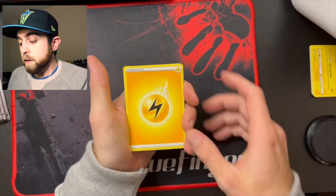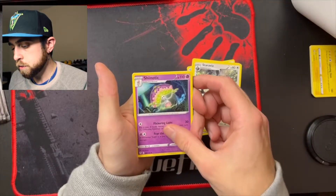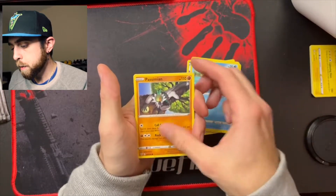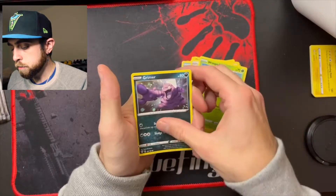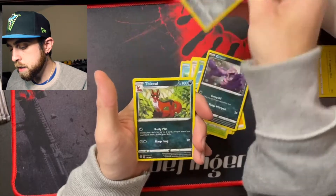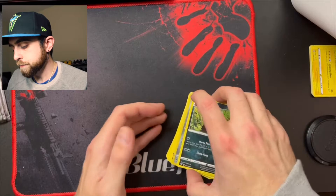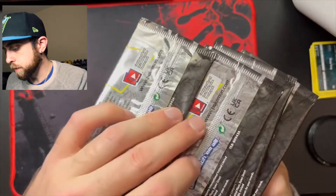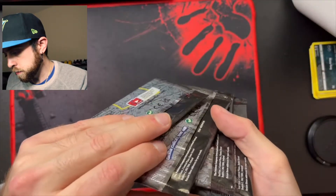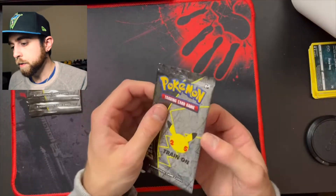Let's just see what's in there. Lightning energy, Dartrix, Staravia, Shiinotic, Feebas, Amoonguss, Fletchling, Wimpod, Grimer, reverse holo Clink, and a Feeble regular rare. I'm really sketched out about that pack, but if that one pack was resealed you'd think all of them would be. None of the others look resealed, so we'll just keep moving — no scandal here.